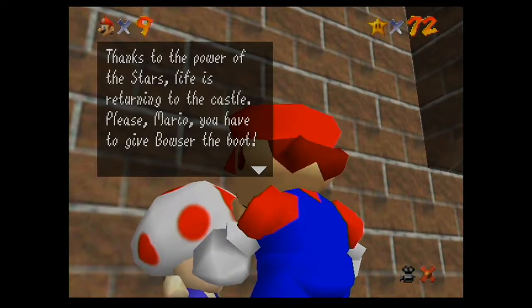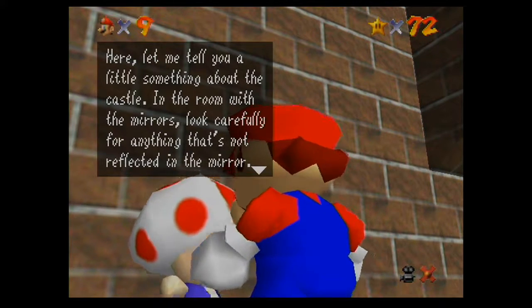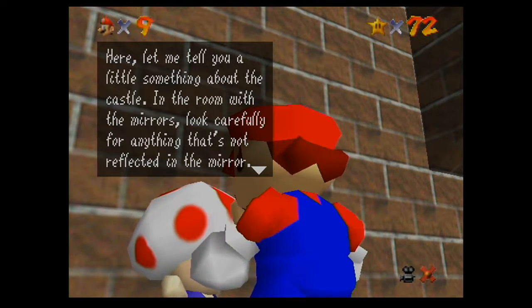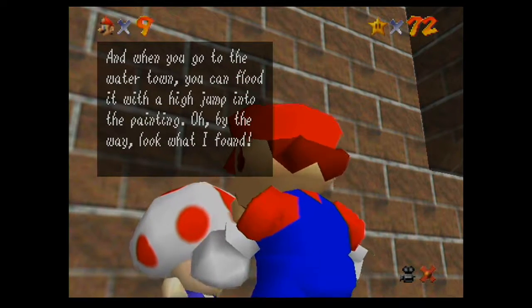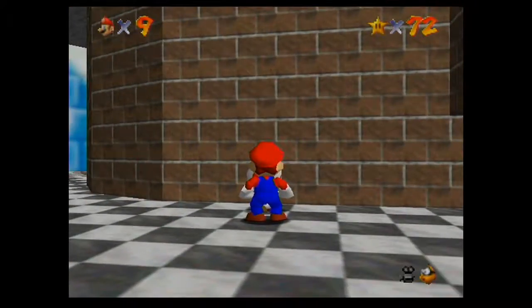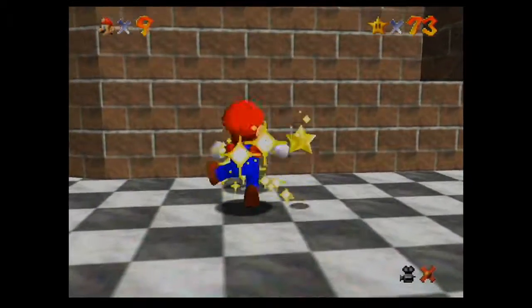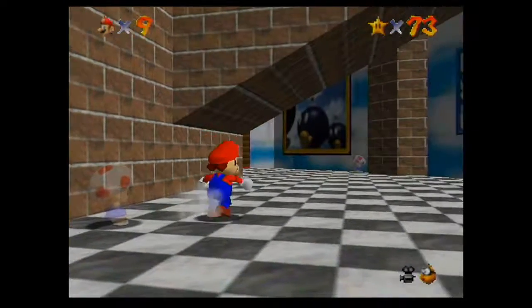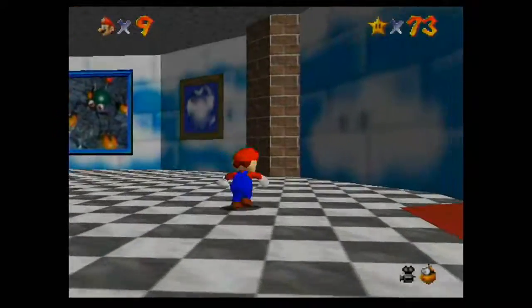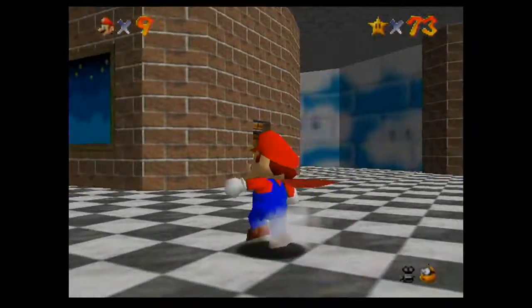Thanks to the power of the stars, life is returning to the castle. 'Please Mario, you have to save us.' Let me tell you a little something about the castle - in the room with the mirrors, look carefully for anything that's not reflected in the mirror. And when you go to the water town you can flood it with a high jump into the painting. So now we have little teasers for stuff later on - wow, another power star! Thanks for watching, I hope you enjoyed, and next time we're gonna play this game - have a good day, goodbye!